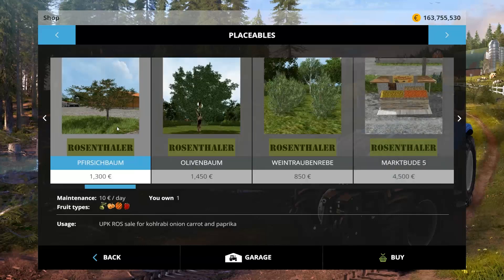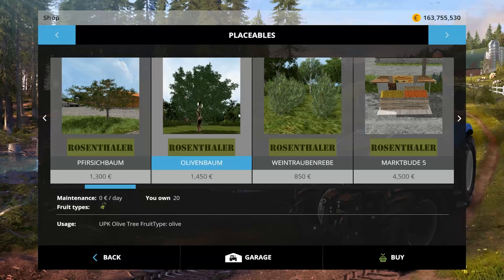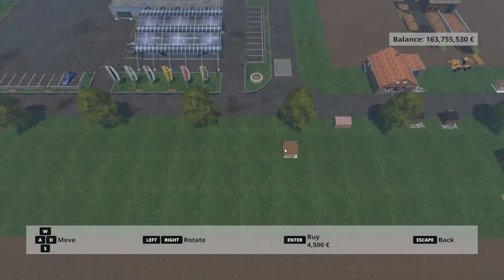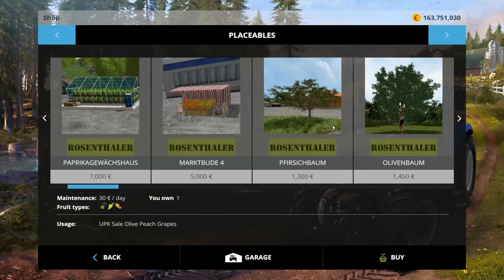Now there's more fruits. Peaches — yes, millions of peaches, peaches for me! Olives. Grapes. And of course the required sale point for these very items. So that is what's been added here with the vegetable growing — I call it vegetable growing part two and fruit trees part two. There's really more to it than that, but that's what we're going with.